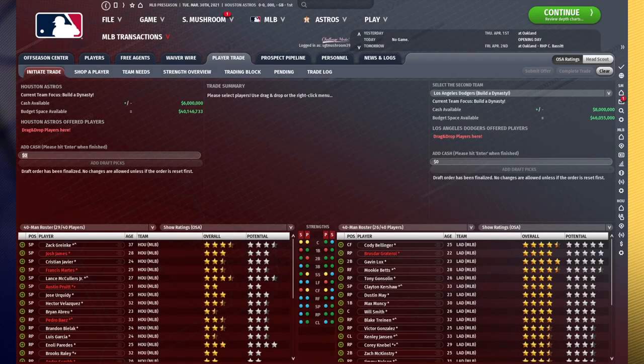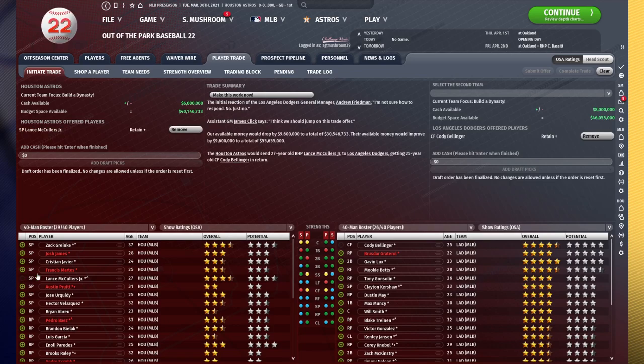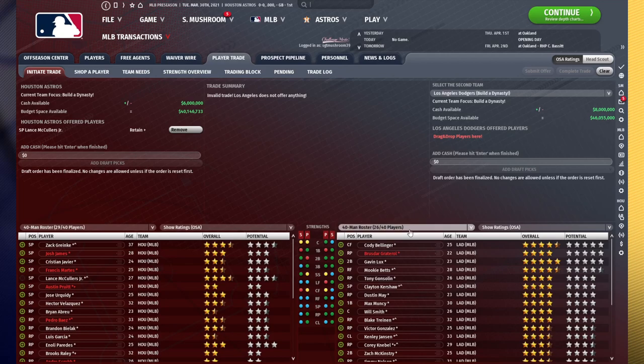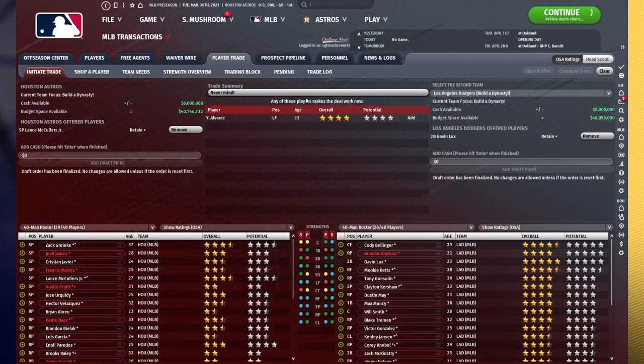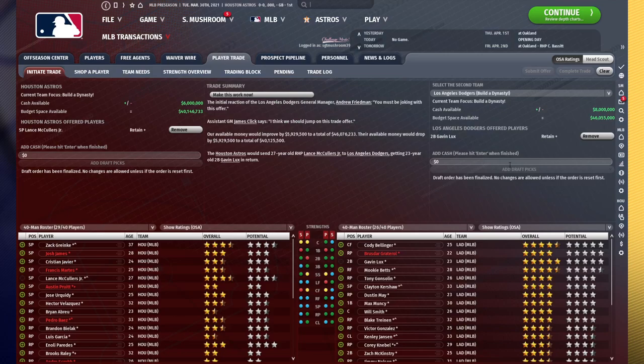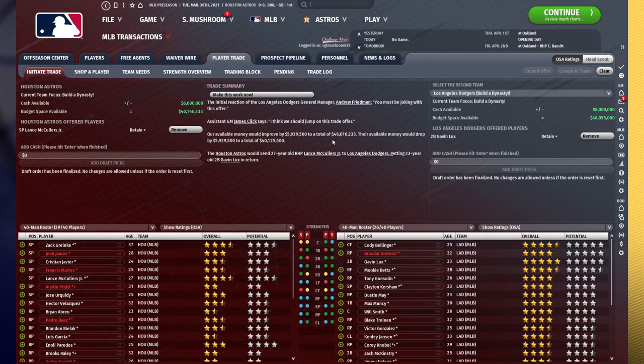Now, if you're trading for a superstar, it's going to look a little bit different. Let's say we're interested in Cody Bellinger — nobody is going to make it work easily. So let's throw Lance McCullers Jr. in — maybe they're not willing to trade Bellinger at all. How about Gavin Lux? He's a superstar level player as well. Now they'd be willing to take Yordan Alvarez, who is probably one of our better hitters at the moment, and we would like to avoid trading him if we can. Lux is a very good hitter, a spark plug — we still want to go through with this one, but I wouldn't actually suggest doing this. So we'll ask for a worse player first.